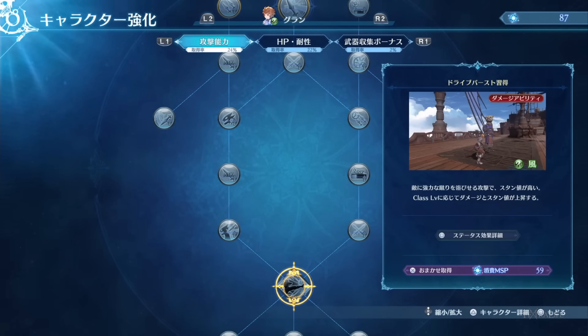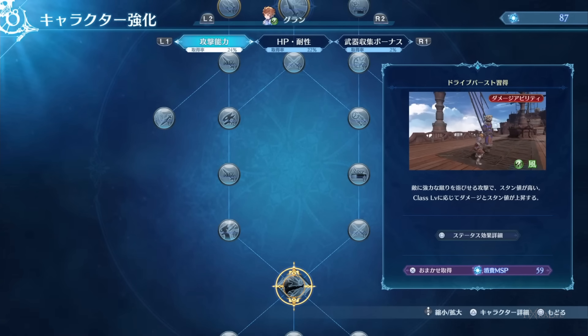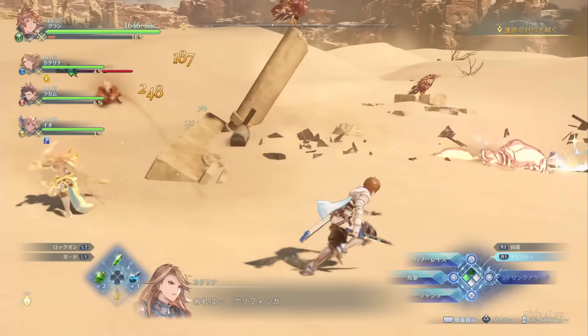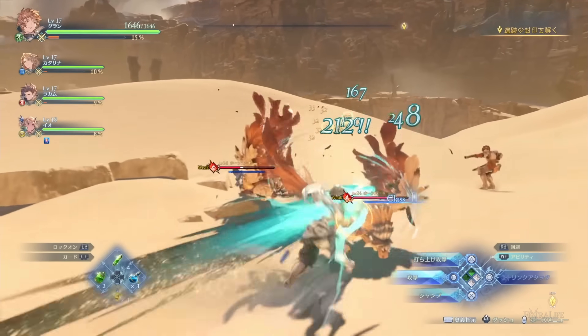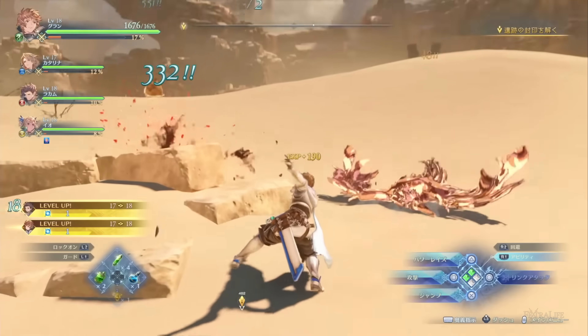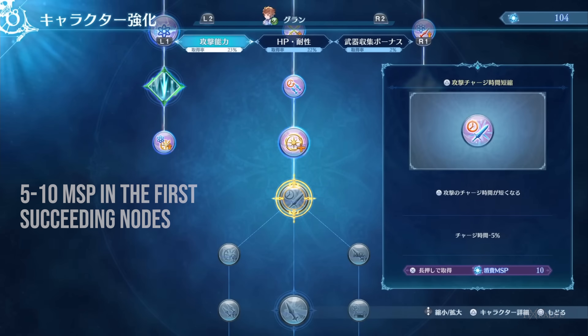From what we've seen in the recent livestream, there were three tabs in the Mastery system, each with their own percentage indicating each tab's mastery progress. This could be huge, and from the looks of it, it will take players a significant amount of time to max this system. In the footage, the party gains MSP — mastery points — when a character levels up, but leveling up only provides one mastery point, and each mastery node requires about five mastery points on average.